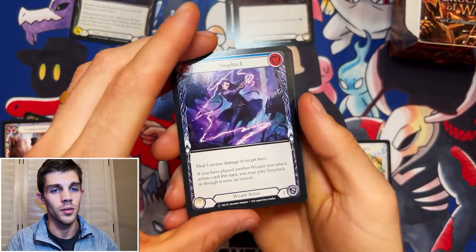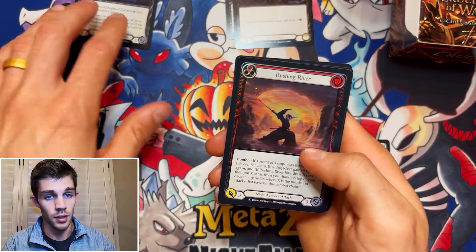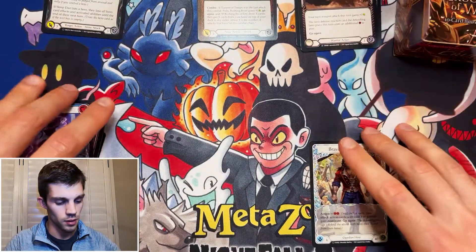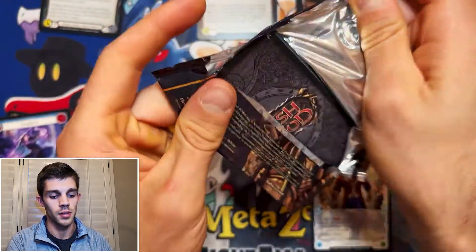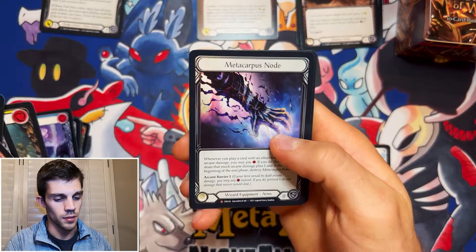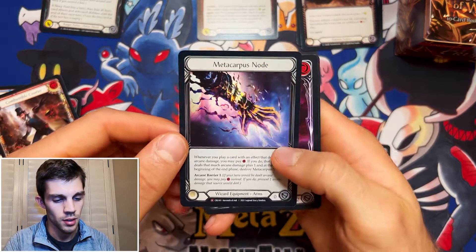So what do you guys think about Fluke putting up that Heart for live auction at zero reserve? It's definitely going to show what the actual state of the market is, which will be nice to see. It's been a minute — I don't know how long it's been since an alpha Heart has actually been put up for auction. Our first Majestic, and it's a hollow Metacarpus Node. Pretty cool.